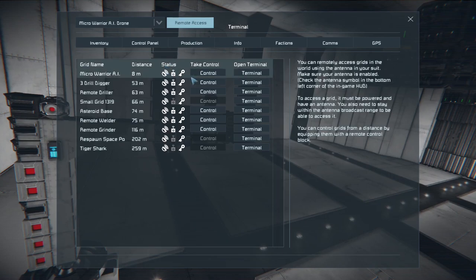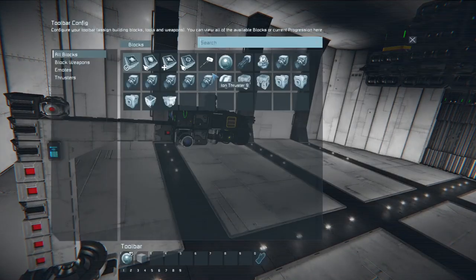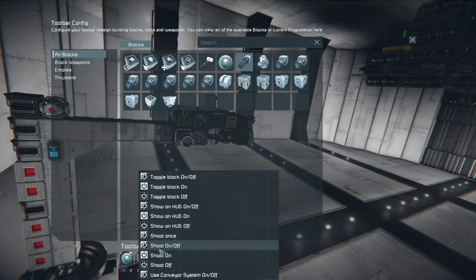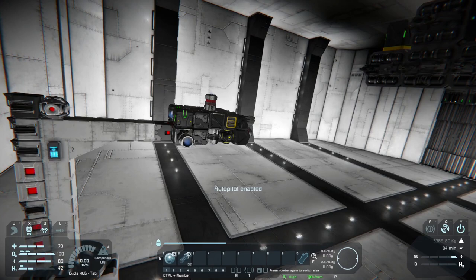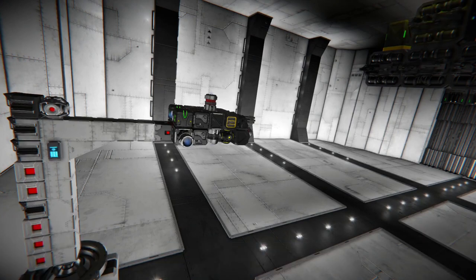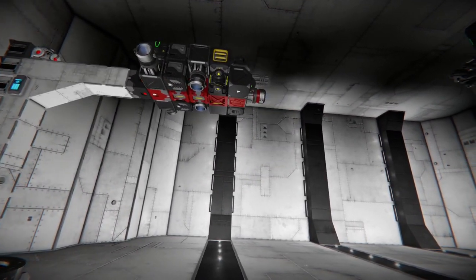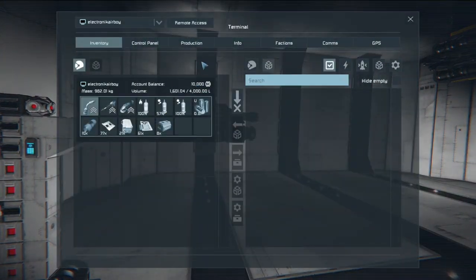You just select control instead of just the terminal, and we should be able to move this fairly simply after we set up our G screen. I'm also adding the Gatling cannon here in case we want to manually or remotely control it. Let's give it a test spin and see if we can move. If you find yourself not being able to move it, it might be an issue where your AI blocks are currently turned on — if the AI blocks are turned on it will override your remote control access.